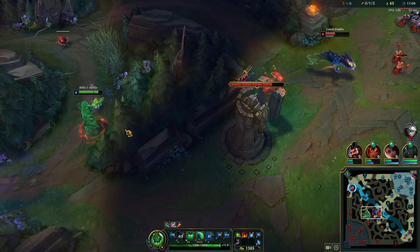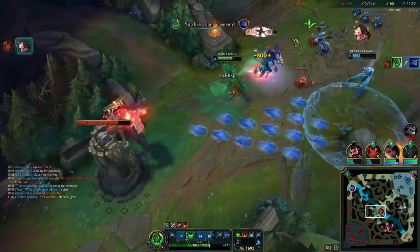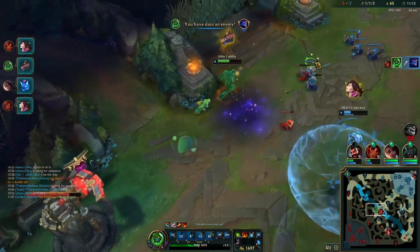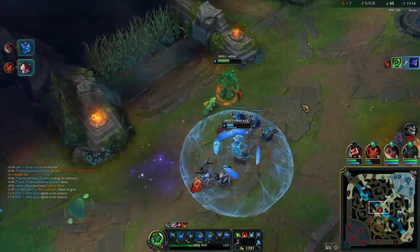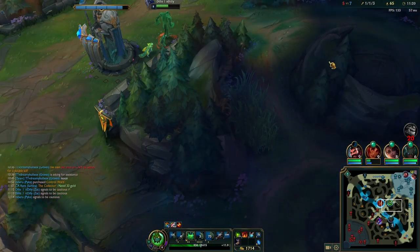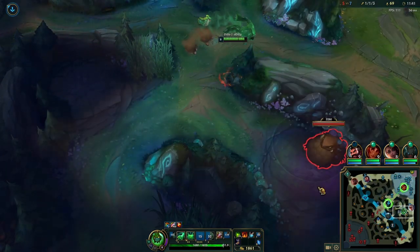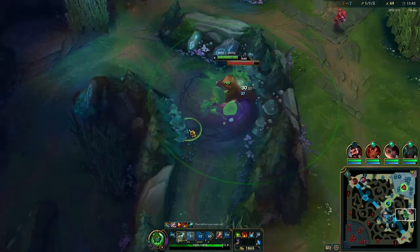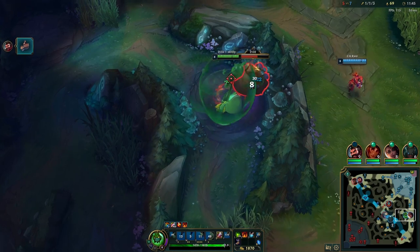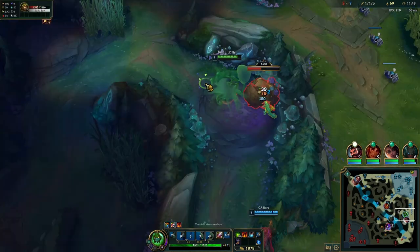Throughout the game I continued to farm while keeping a close eye on the minimap. I saw Taliyah playing aggressively against Aurelion Sol, and when I cammed over there for one second, I saw an opportunity for a kill. It turned out that Taliyah didn't need me, but for some reason she didn't want the kill — she started walking away, so it signified for me to take it. Right after killing Aurelion Sol, I saw Kha'zix on the minimap for a split second, and I knew he could kill Taliyah and that their team might be rotating mid, so I used my pings to signal to leave and go back to farming.